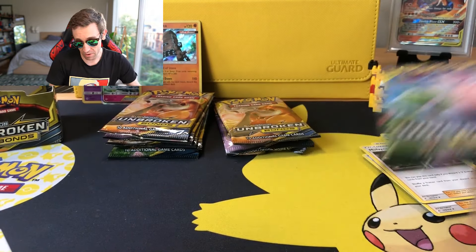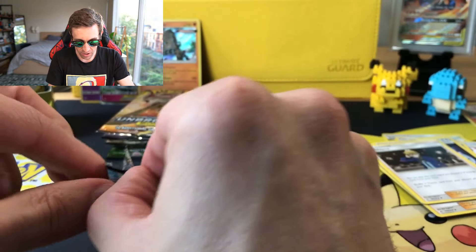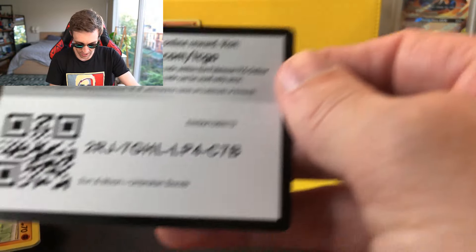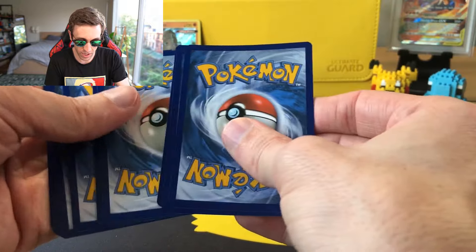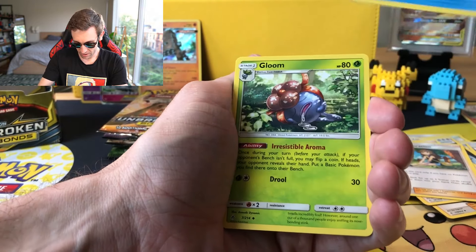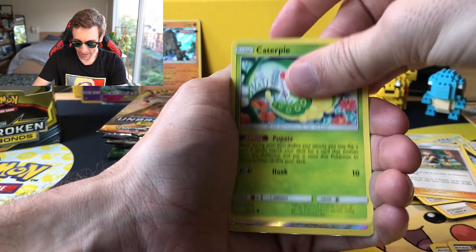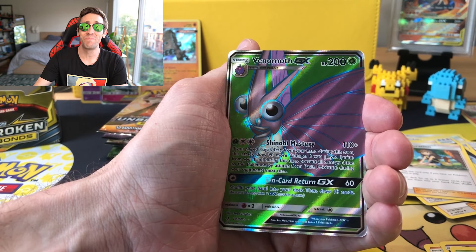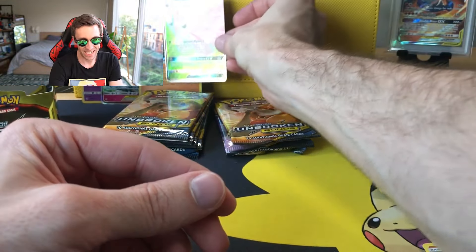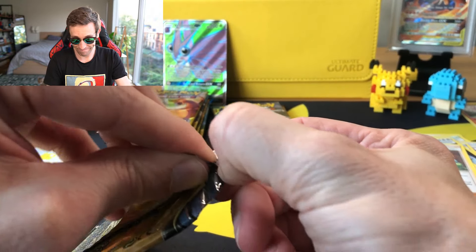My real concern is because the set is so large and all these Trainers are Uncommons, it is going to be a job and a half getting complete play sets — especially things like Cherish Ball. A Reverse Gengar — I like that, that's definitely going to help — and a Stack Attacker. The Reverse Gengar is actually the pull of the pack. After all those packs I have two extra Cherish Balls. Misty's Favor I have a bunch of because it came in the pre-releases as part of the 27-card kit. Oh, white code card — I see a Shiny.